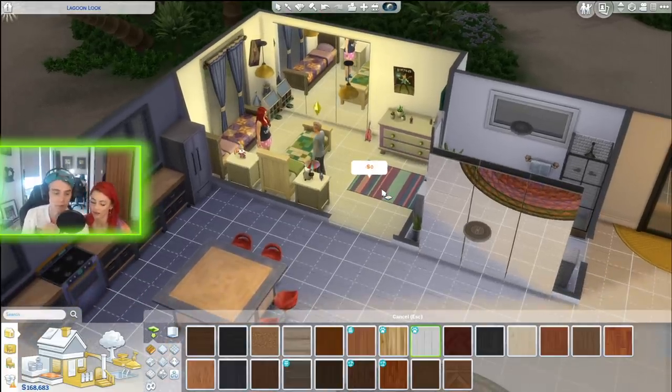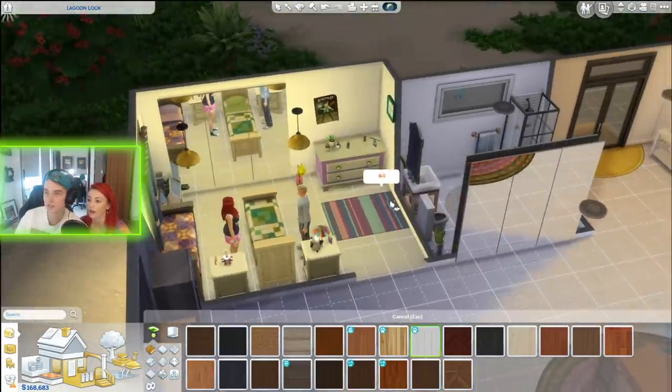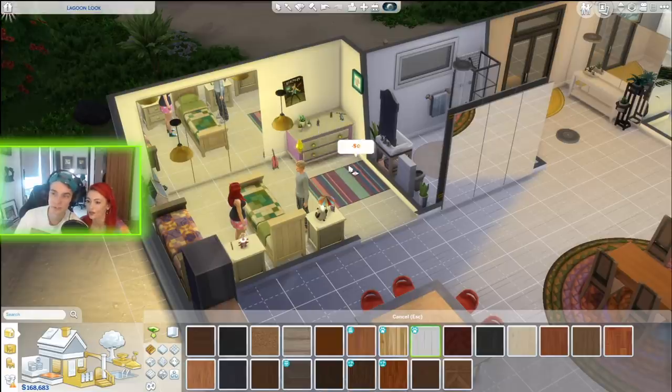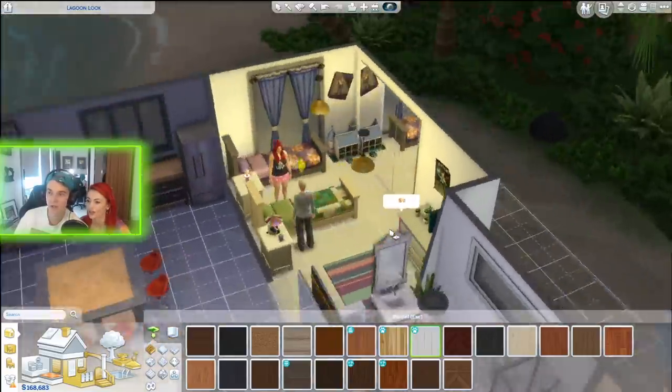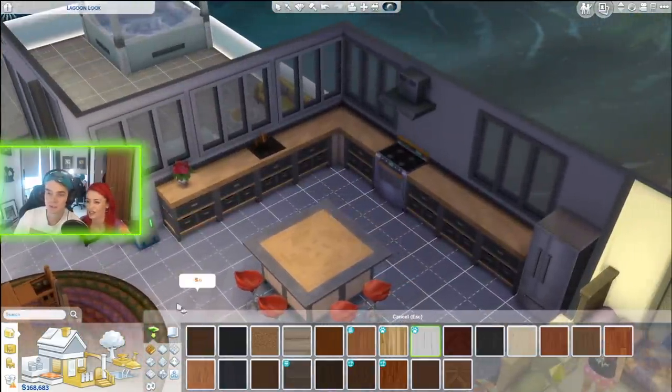Someone also said why is this so high up - can't see the screen. Someone also said you need to put a toy chest in the kid's room so they can put all their toys in the chest. But I quite like it as it is - I like the room looking slightly messy. We don't want a treasure chest.